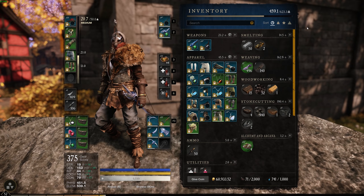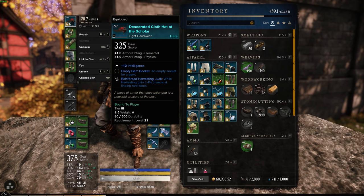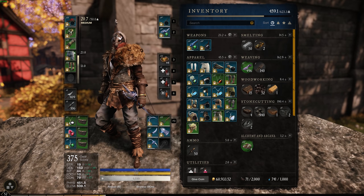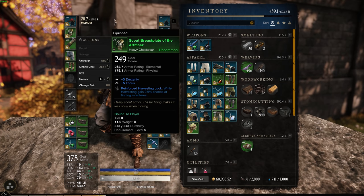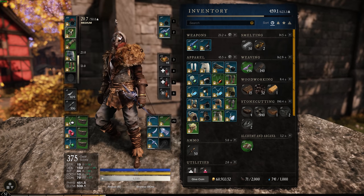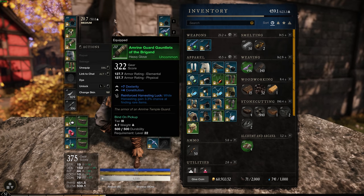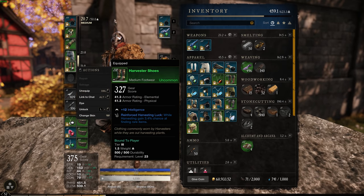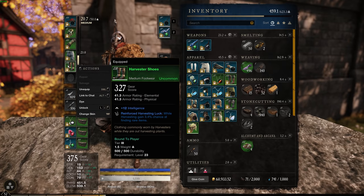Before we do this, you want to make sure that you have some harvesting gear on. My hat is 3.4% luck, this armor here is 2.9% — I actually need to update this, I need to get higher luck stuff for finding rare items. This is quite old: 3.3%, 3.7% on the pants, and then 3.4% on the leg wear.